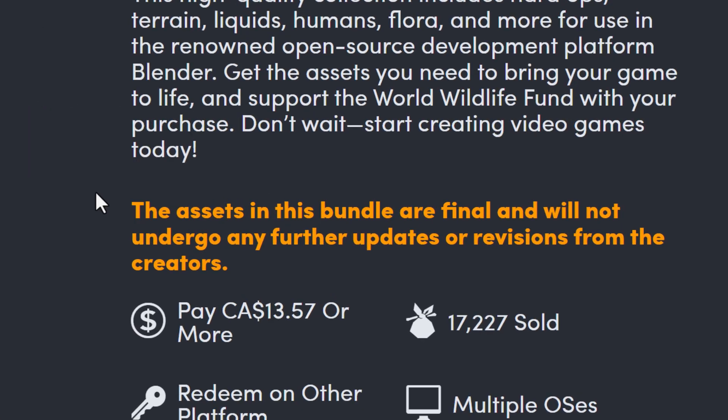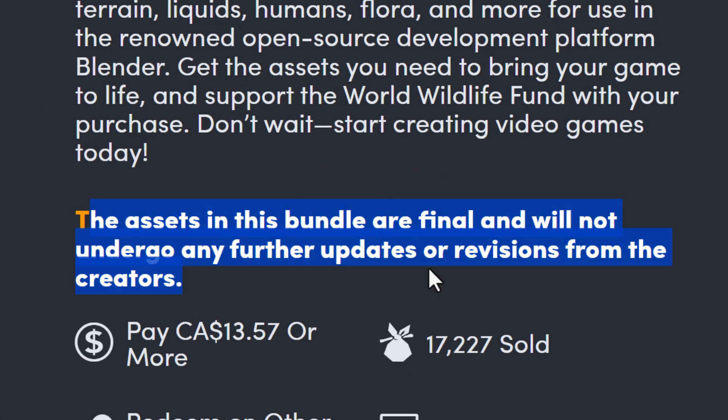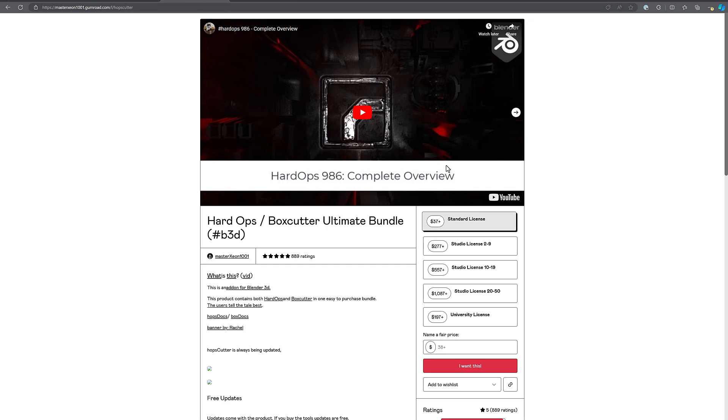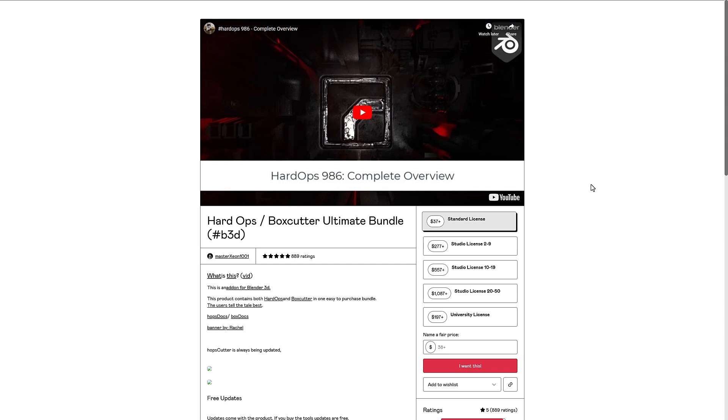Before I move on, I want you to know something very important: these are frozen-in-time snapshots, so you're not getting a license on the Blender Market. You're basically getting a zip file download version of each one. If there are updates, you aren't getting them. If you want all updates, you can also get Hard Ops and Box Cutter together on Gumroad for around $37.